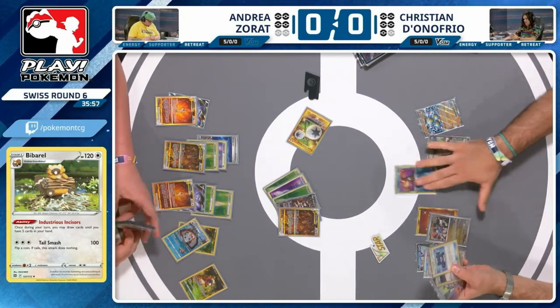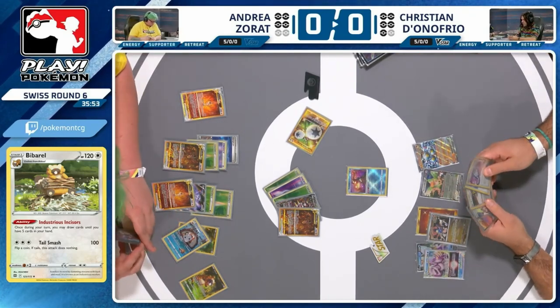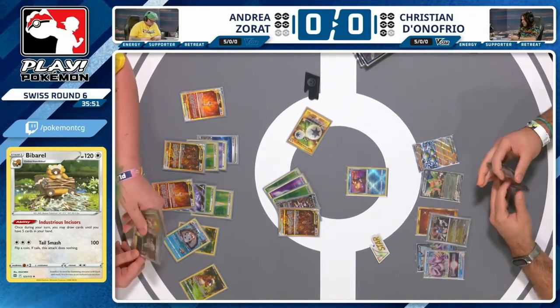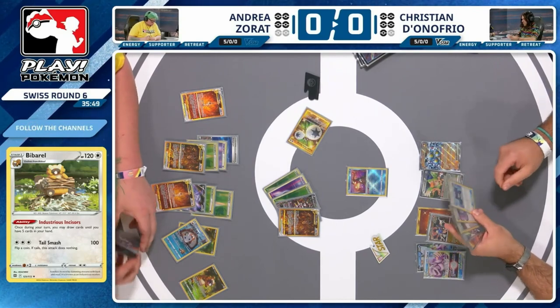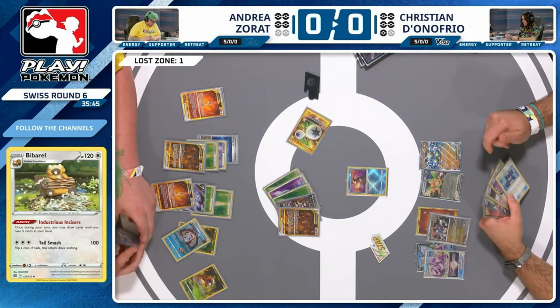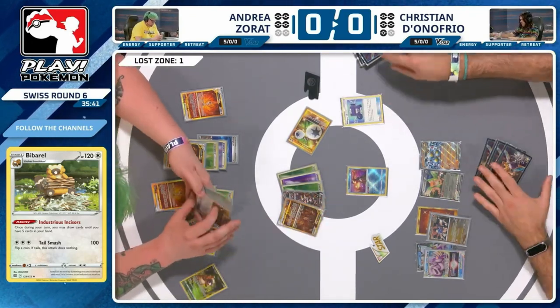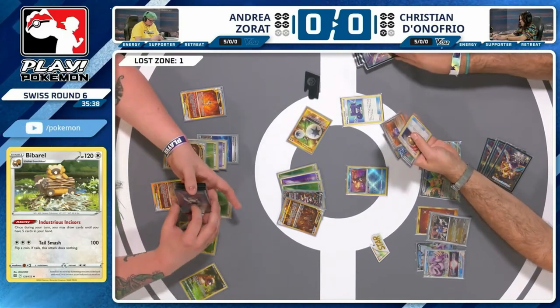Getting rid of the Double Turbo from the Arceus, so even keeping the energy. And I think he's right. It is possible to KO the Giratina, but he's asking a lot to get there. Well, there's Pokegear and Ultra Ball in hand, so maybe Christian can piece together a Raging Bolt. You can use Palkia V-Star to get energy to help you out in that cause as well. The Pokegear does hit the Sarda.